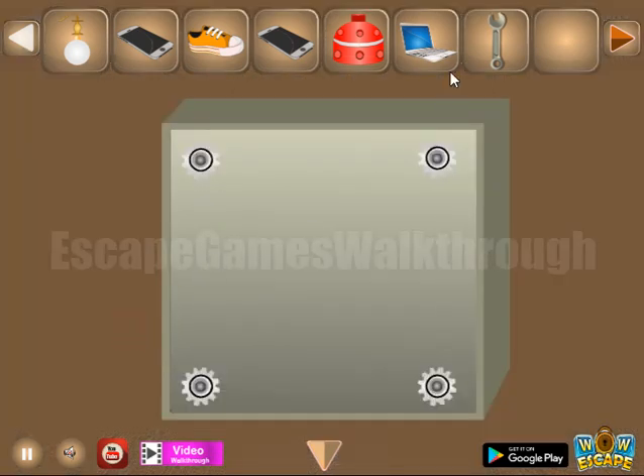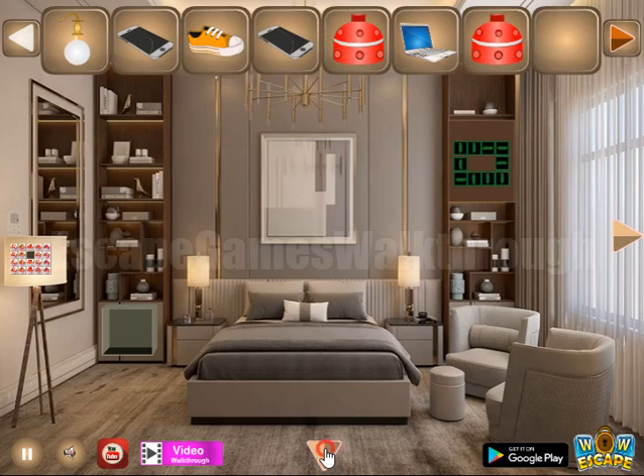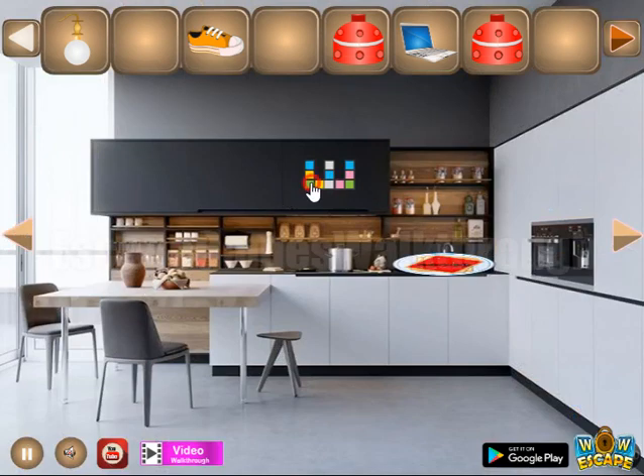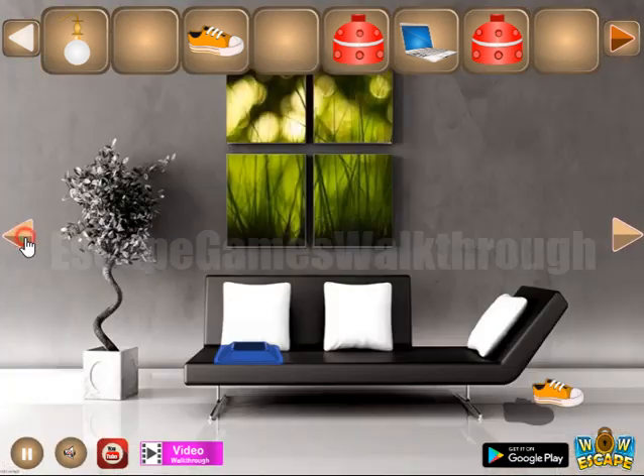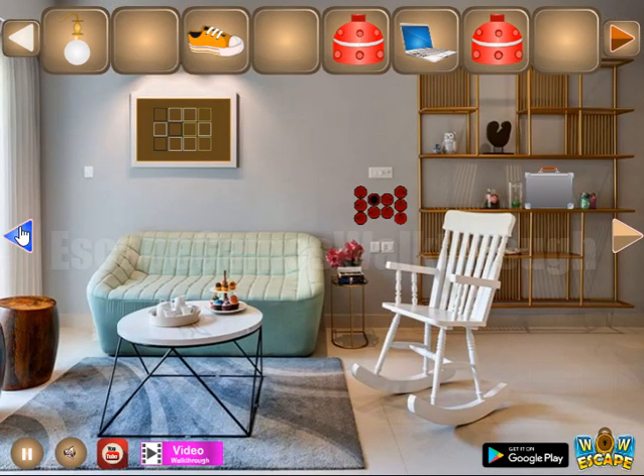Then we have a wrench to open this box and get one more strange item. Going backward, here's the place to leave two phones for a while, and going to the left. Now let's look at this hint of colored squares, and going further to the left.